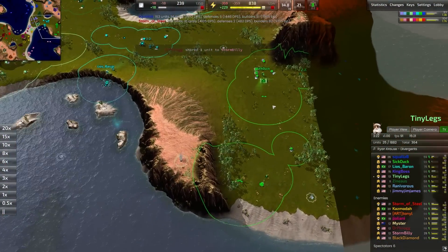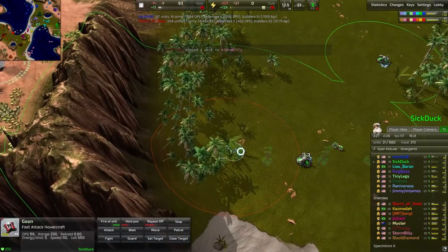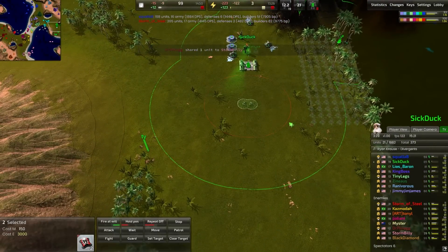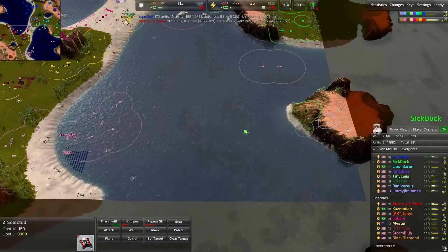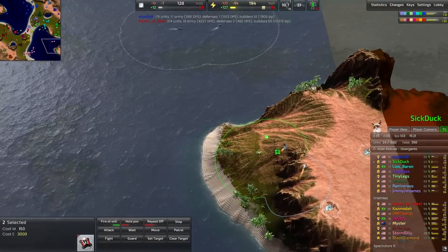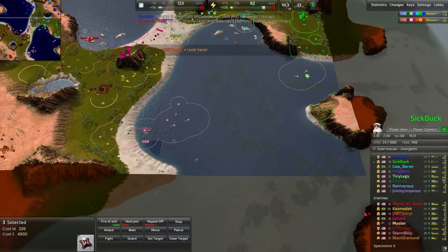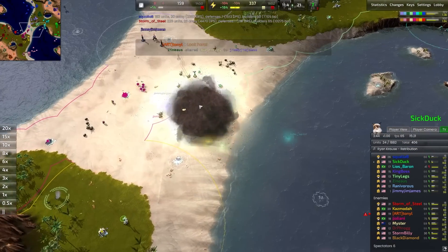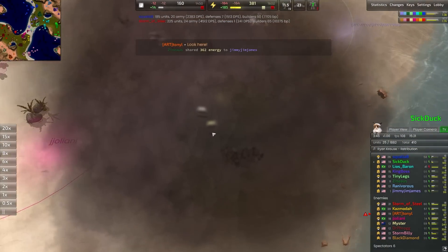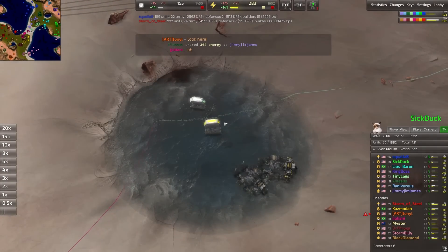Over on the other sea lane, Sick Duck has gone for a hovercraft start — a couple of goons already produced, hiding in the bushes. I would love to see these move across the map. They definitely should have moved across as soon as possible. I wonder if these were mis-rallied. Then — whoa — super early commander death! It looks like it was actually a commander trade.